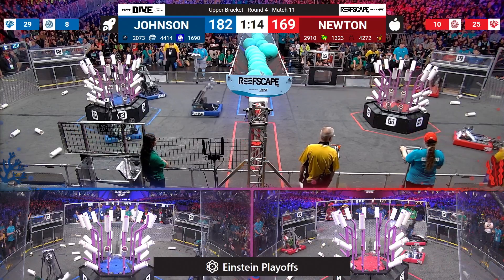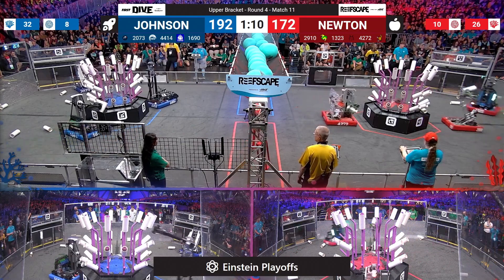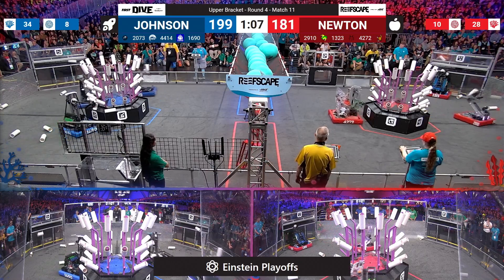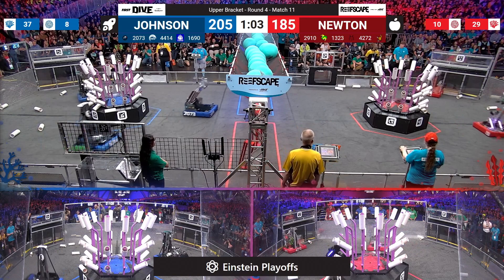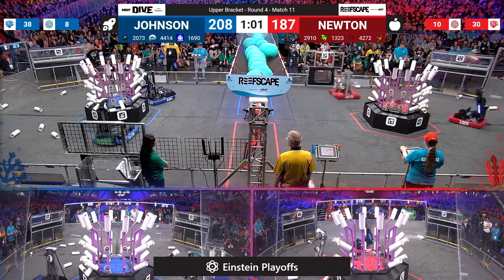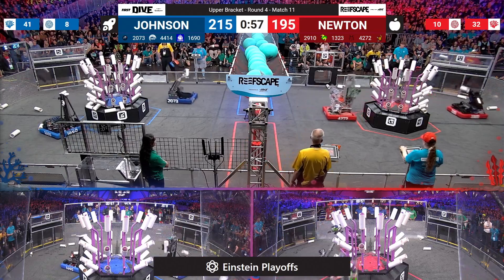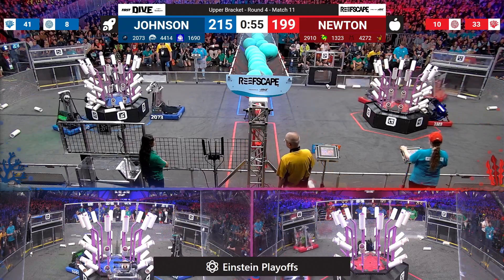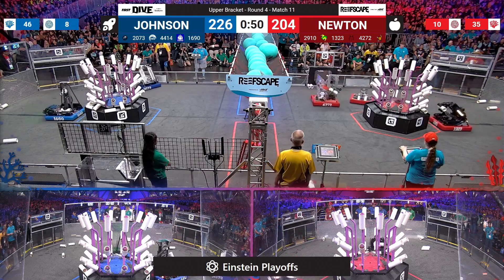Blue is going to need to make up for that algae advantage with the coral they are scoring. Level 4 is now completely filled up thanks to the work of High Tide on the blue alliance. Level 3 is looking just about filled as well — not much left for the blue representatives from Johnson. Over on red, a few more options; they are trailing but they have those options in front of them and plenty of time.